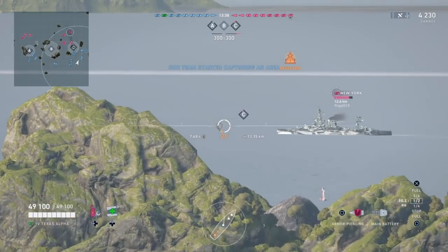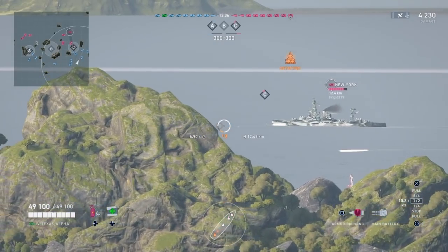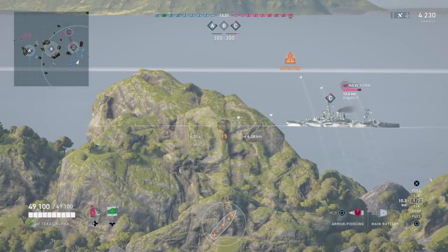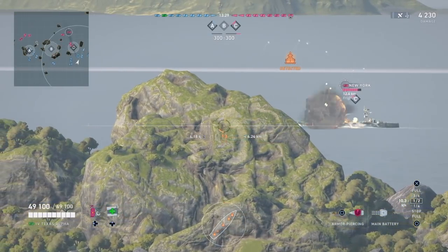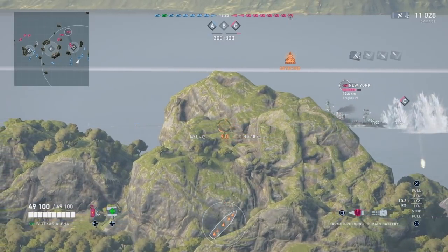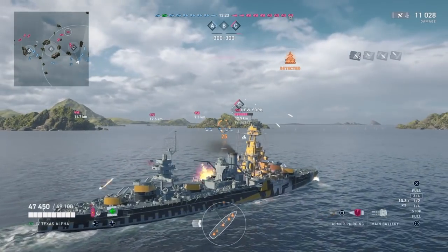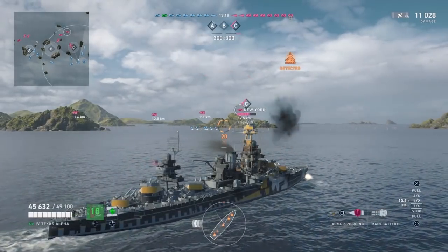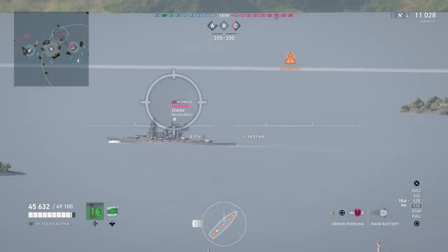Ideally you want to have all your guns available but just barely available, so you're kind of sloping your ship towards them — tends to be about a 45-degree angle like you can see in the diagram. It's going to depend on what's going on situationally, obviously.